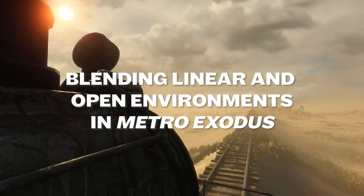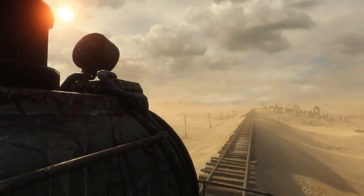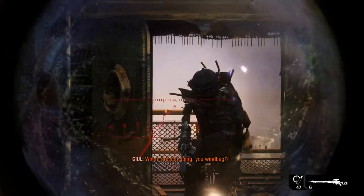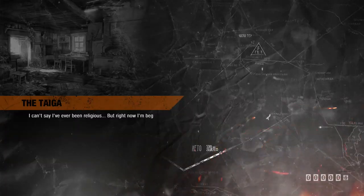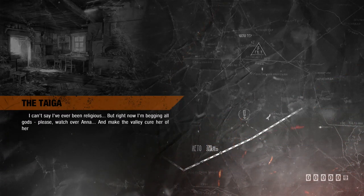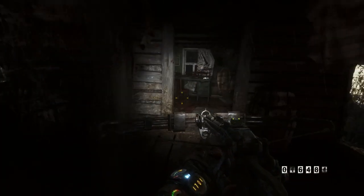With Metro Exodus having just recently hit Steam, and the Metro Redux working its way onto the Nintendo Switch later this week, I wanted to take a look at an environment from Metro Exodus — specifically the Taiga, the forested region of 2019's Metro Exodus — and why I think it's one of the best environments in the whole series, focusing in on Metro's best mechanics with laser precision.